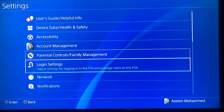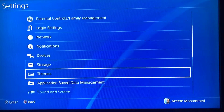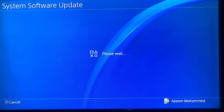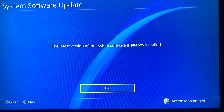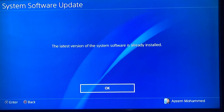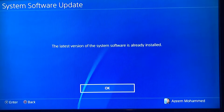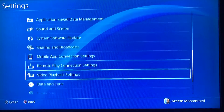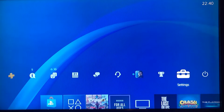Click on Settings and then scroll down to where it says System Software Update. Once you click on this, it will search and tell you if it needs an update or not. According to my system, it says the latest version of the system software is already installed, which means I don't need to install it, so you can just click OK.